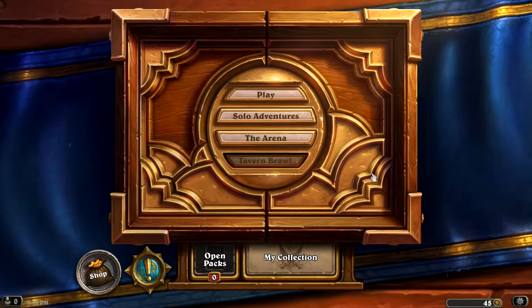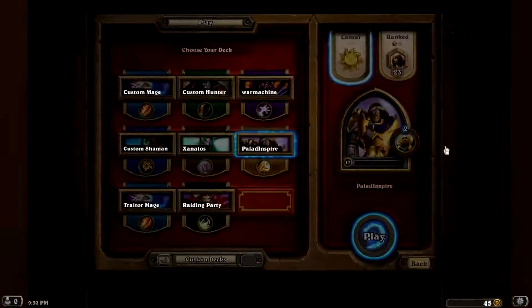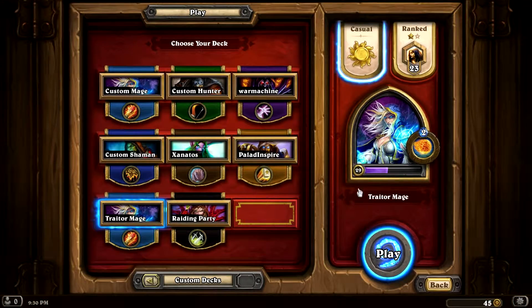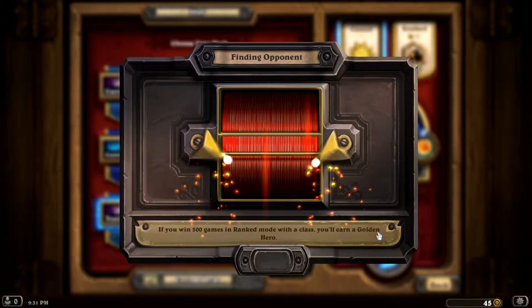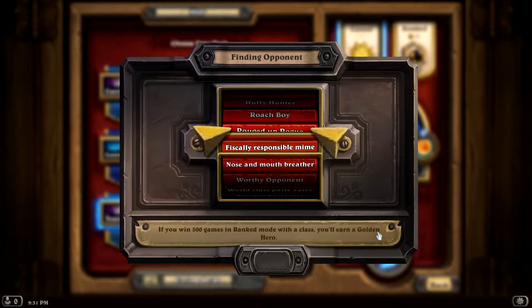Hey guys, this is Nitesh, and we are here for the last of my Grand Tournament deck techs. I want to start this off by saying this is an awesome concept and I haven't quite figured out how to make it work yet. I'm sure there's just some idea that I'm missing for how to really pull it together. The general theme of this deck is using the Mage's Hero Power on my own creatures for various reasons — for example, I have a bunch of Enrage minions who get a huge buff from doing that.